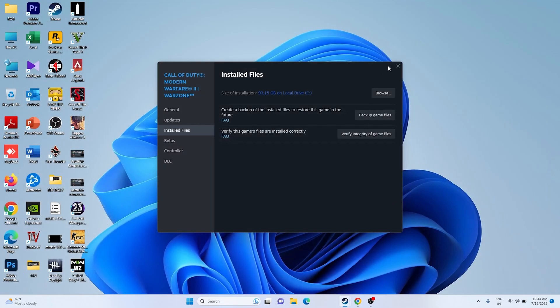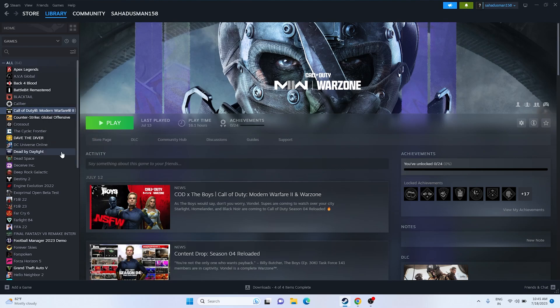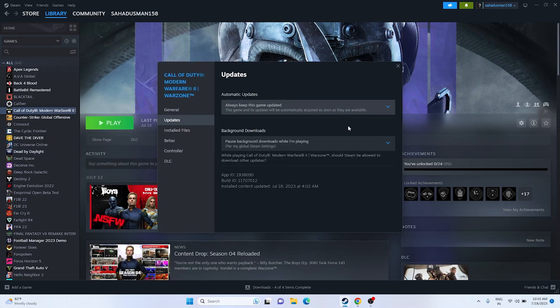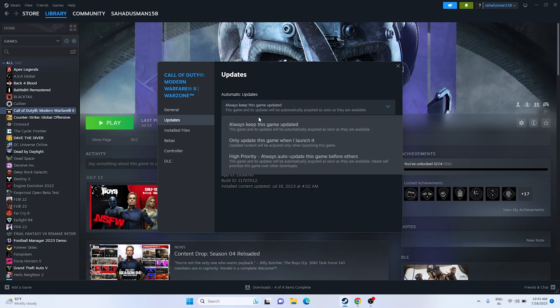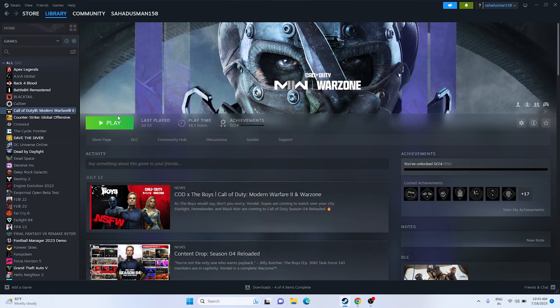Next, make sure the game is up to date. When you try to play, if any updates are available you'll get a prompt. You can also right-click the game, go to Properties, then Updates, and select 'Always keep this game updated'. This ensures the game auto-updates in the background when connected to Wi-Fi, which can help resolve the error.